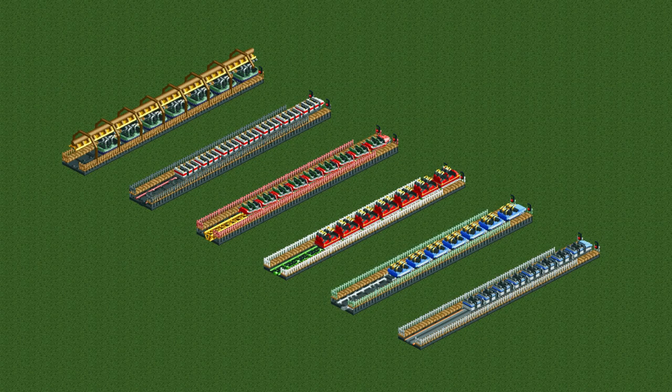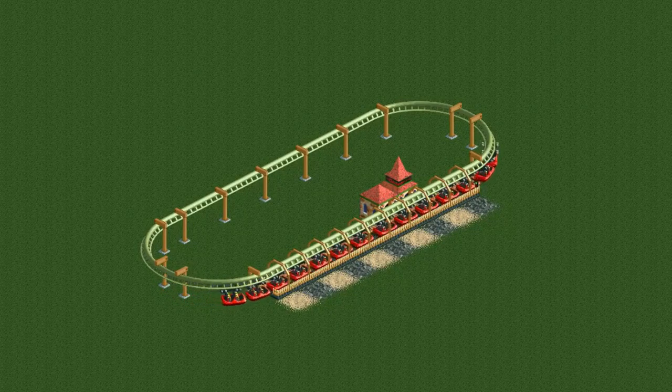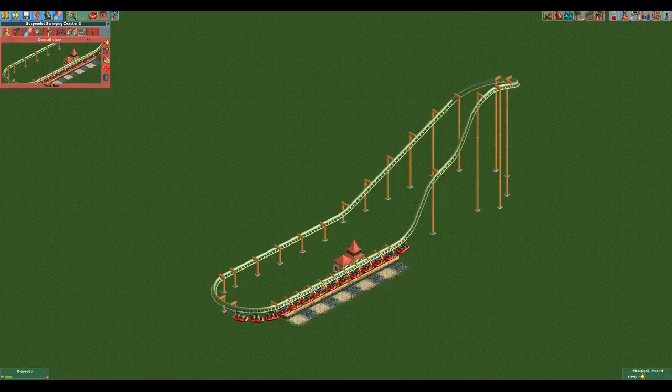The last thing I want to talk about before I show the four designs I built for this video is the length of the trains. The suspended coaster has the longest trains of any coaster, which has upsides and downsides. A major downside is that you need a 10-tile long station if you want to have two trains of seven cars. A small upside is that because of its long trains it is one of the few coaster types that can pull off this ultra steep chain lift.